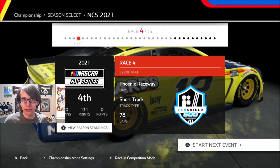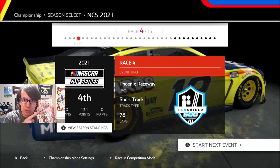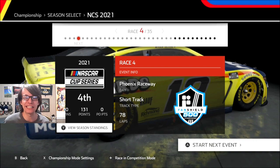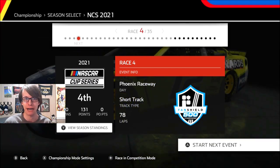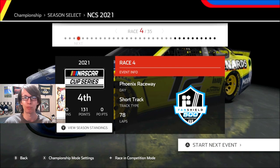Hey, it's JC1424 once again with NASCAR Heat Ultimate Edition Plus. In this episode of our season as Ryan Blaney and his number 12 Menards Ford, we're going to Phoenix Raceway for the Fanshield 500. A stupid race name. Freaking stupid race names.